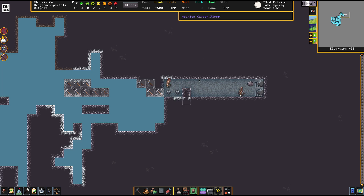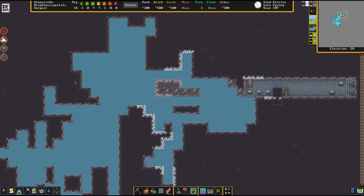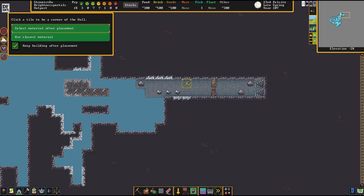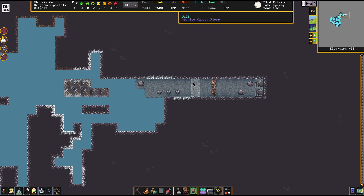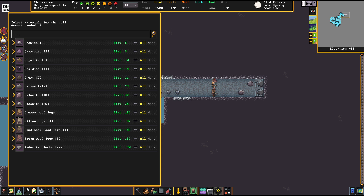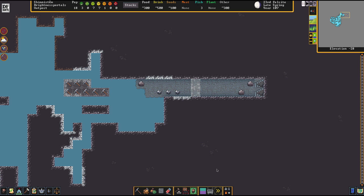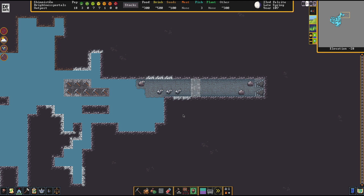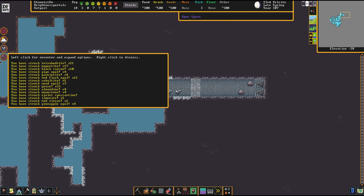We still need something to make weapons with. Tetrahedrite — whoa, boys! We've struck the caverns. The first thing we're doing is a wall here. We're not going to use the locally sourced granite because they love to just pick up the wrong boulder. Let's pick up quartzite instead. We're totally locking away these parts so there's no accidental pickup of these items.